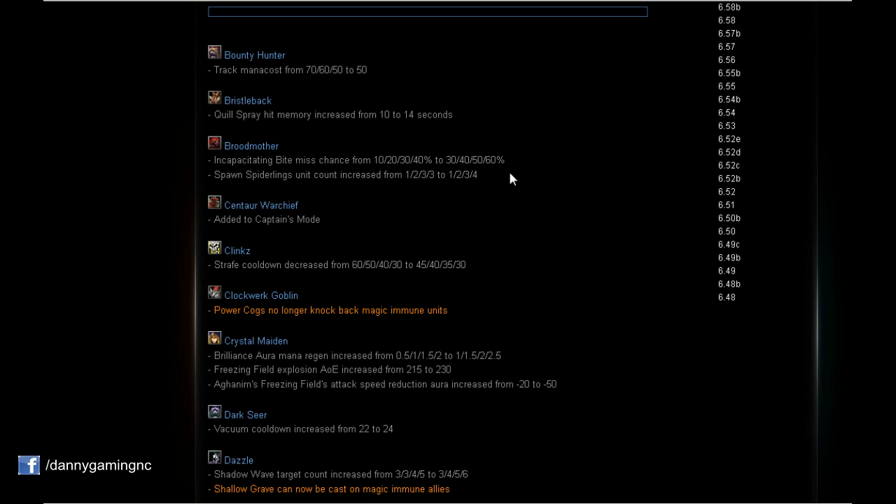We can use the Spiderlings for pushing towers faster or farming the jungle — having one more Spider Link is going to be very nice. Also, Broodmother has been added to Captain's Mode. In my opinion this hero can be used as an aggressive trilane farmer, or maybe as mid in some situations.